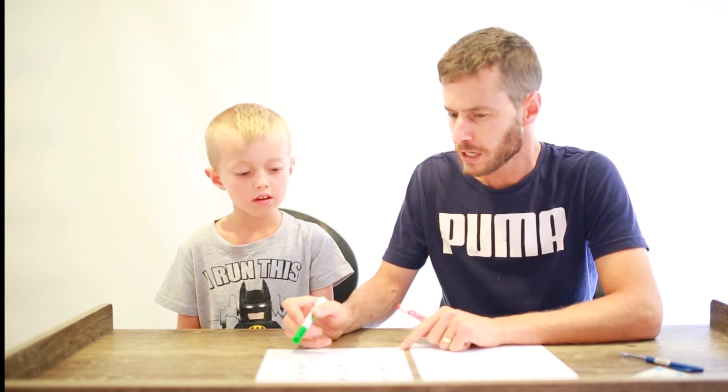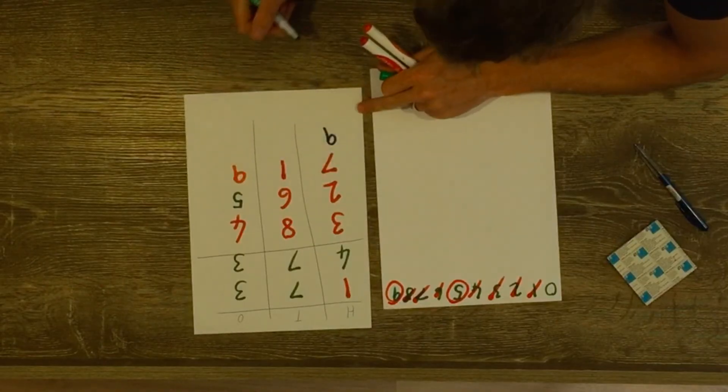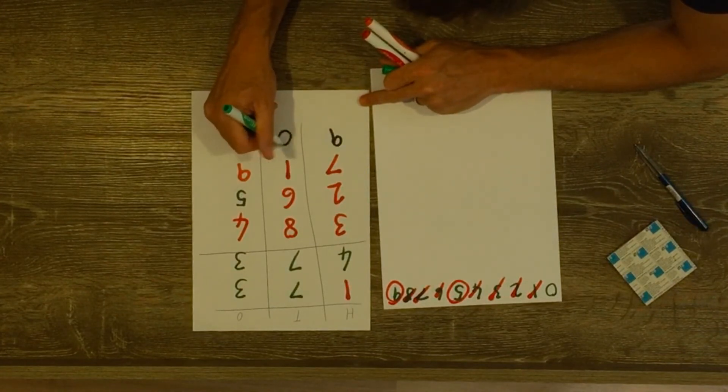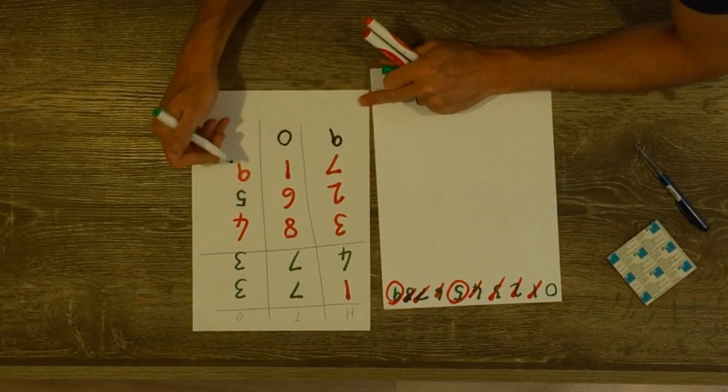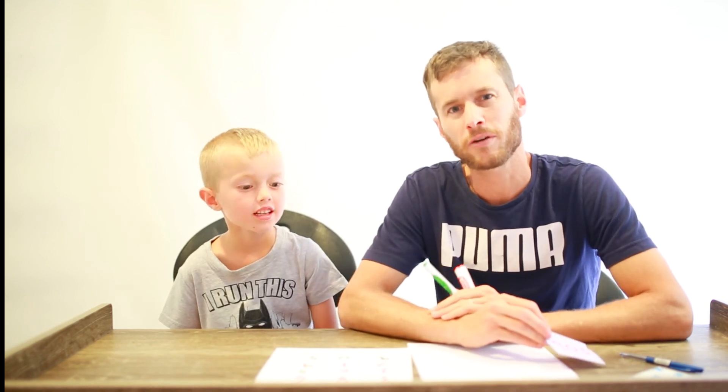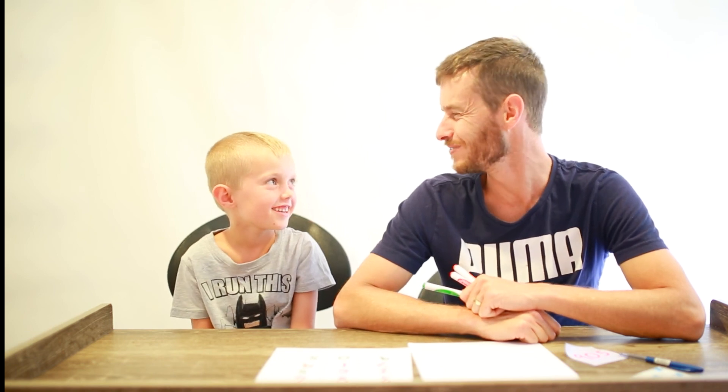We know there are no sevens and no ones. We know there is a five somewhere and a nine somewhere. 905 — so you've moved that orange nine from the ones place to the hundreds, and you said nothing in the tens, and your five is back in place. What does that mean? Look at that — what's my number? 905! Nice work! And that is how you play Traffic Lights. Great guessing, Isaac!